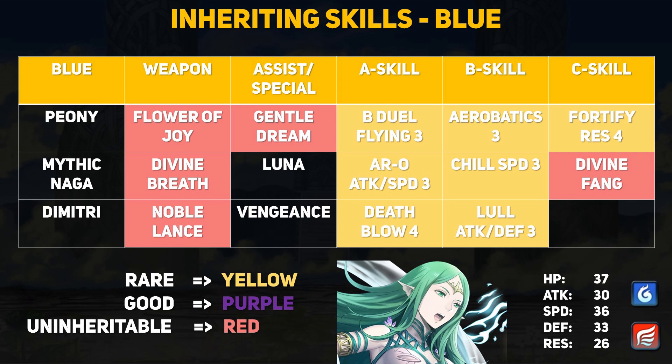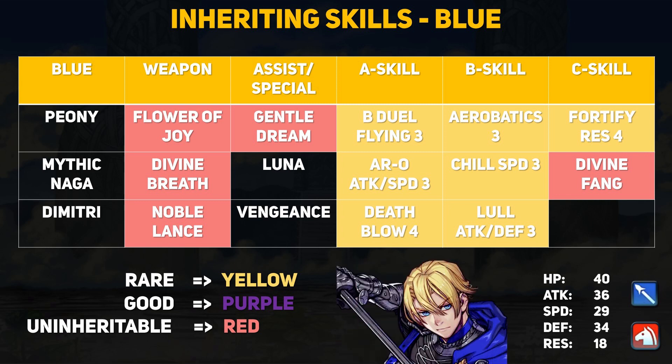Continuing on we have Mythic Naga, another mythic hero. She is an astral hero and a flying blue dragon with balanced stats. Her main feature is to create a whole team of dragon killers — her Divine Fang skill grants a buff to allies giving them dragon effectiveness, and her Divine Breath weapon grants Naga herself stat boosts based on the number of dragon killers around her. In terms of fodder that just leaves her with Chill Speed, which isn't bad. Last we have the Bored Prince Dimitri, a lance cavalier. Dimitri has a ton of attack with okay defense and really poor res. His Noble Lance grants him a follow-up attack if both Dimitri and the enemy are at the same HP threshold — both at full health or both below 100% HP. Combined with Death Blow 4 for plus 8 attack on initiations, and Low Attack and Defense which removes enemy field buffs plus lowers their attack and defense, Dimitri is very powerful if he makes the first move and has two amazing skill options to offer.